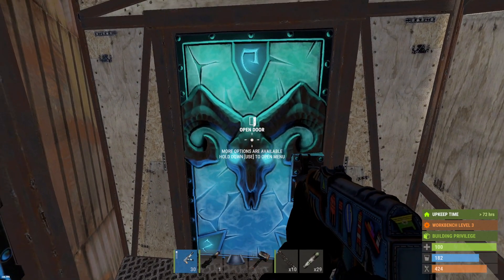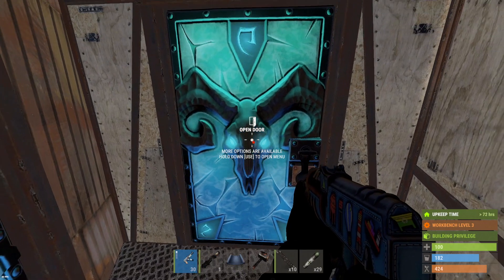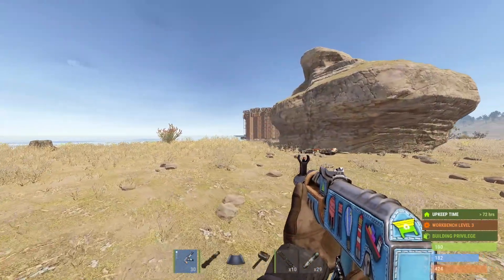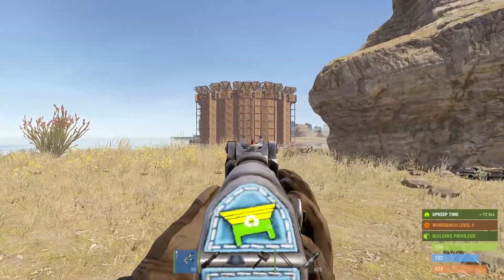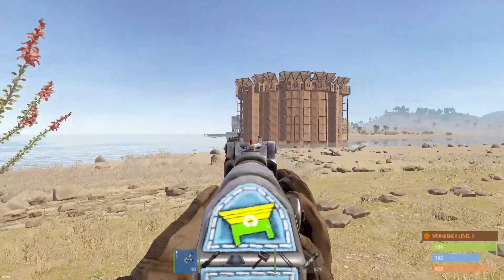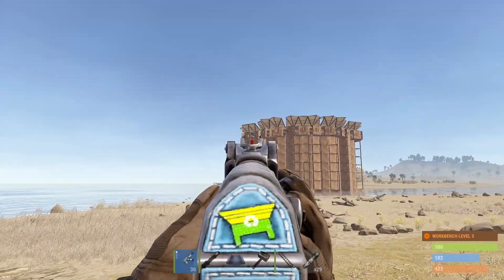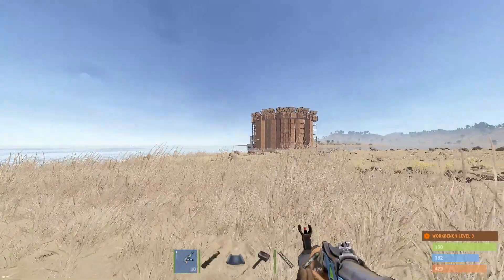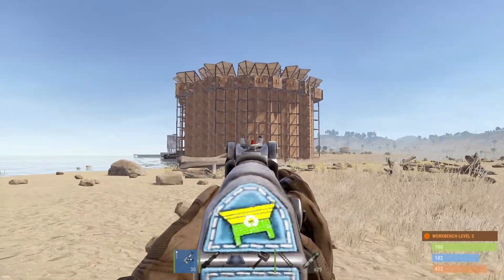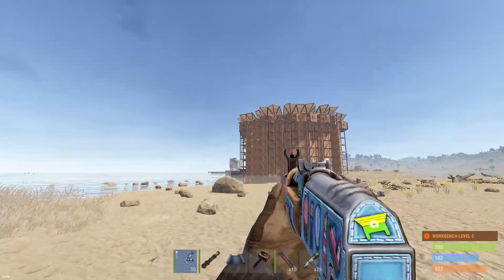Okay, we've got a much bigger clan base here that I'm going to try next - risking it for the biscuit. We're bringing in 30 C4 - you'll see how huge this base is. I have a plan to raid this thing safely, though you can't necessarily be safe with auto turrets. Here's the base - it's pretty huge. There's a rib outside; hopefully it doesn't mean they're online. What I want to do is ladder up to their shooting floor. There's already a door missing.